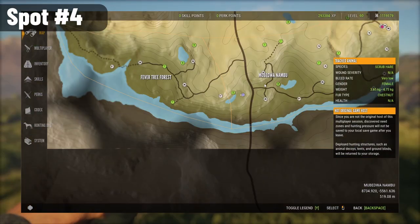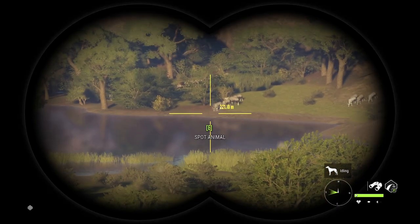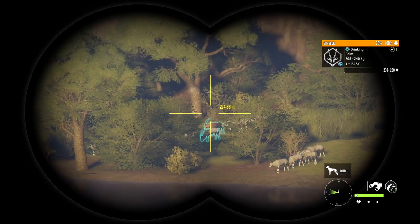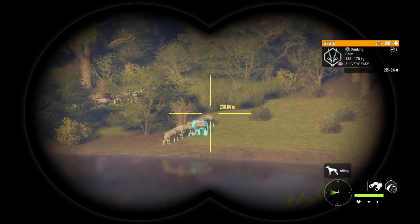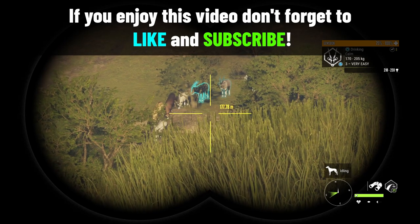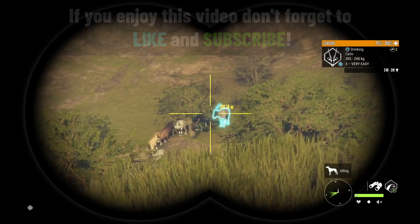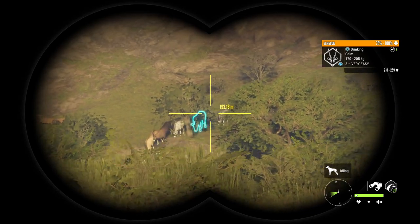Spot number 4 is here on Vurhonga Savanna, and it is this lake right here. This location is more famous than the other ones; however, it is still very ignored by a lot of players. It is among the top 3 best locations to hunt Gemsbok, also Jackal and Warthog. It is also great for Wildebeest at their dream time. A lot of these animals have their feed zones close to the lake, so you can come here at many different times.